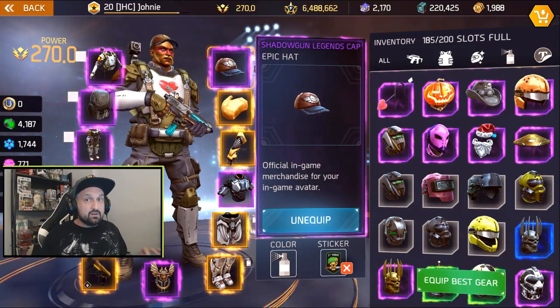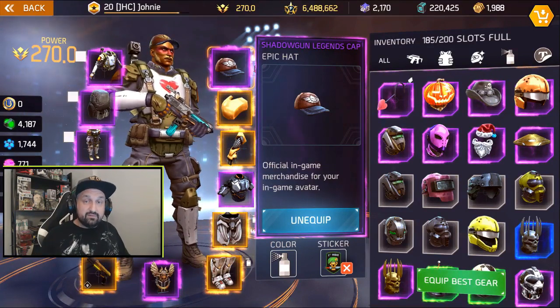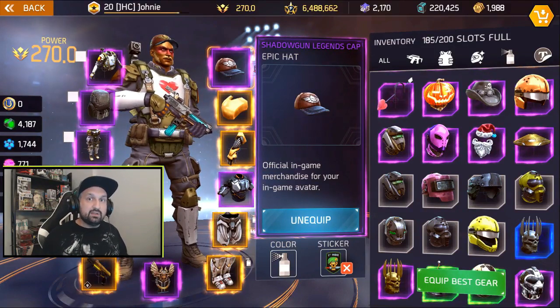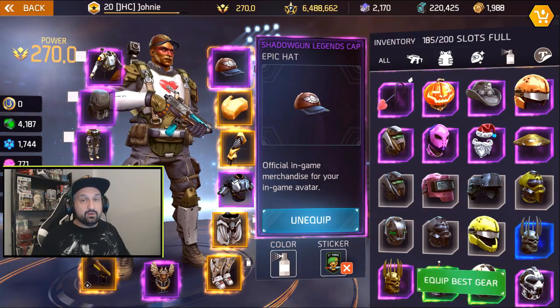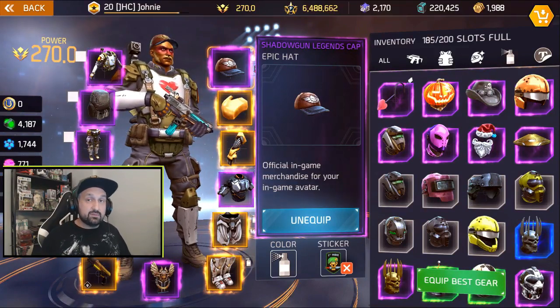It was also the only baseball cap in the game - they just made the first reskin of the baseball cap on the Chinese New Year event with a panda hat, so that was the first baseball cap you could actually get through an event. The Shadowgun Legends cap in the long run could be one of the most sought-after items if trading becomes available later.